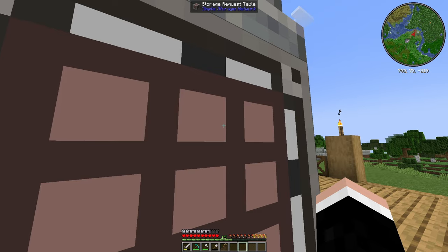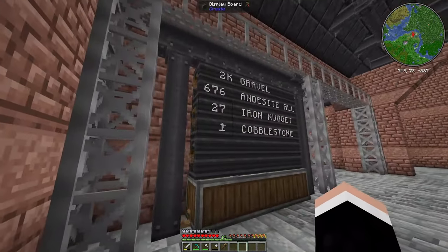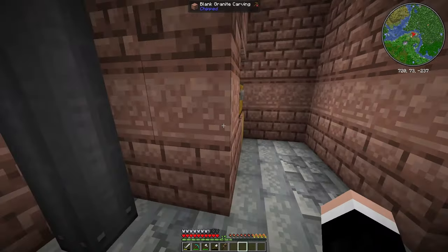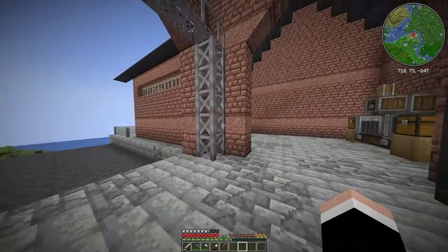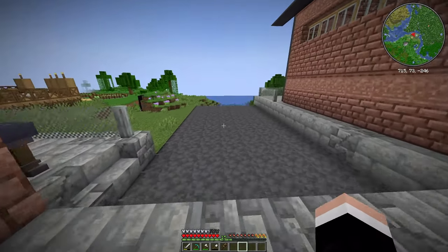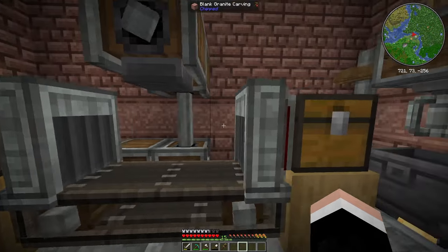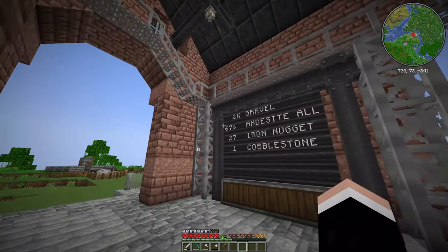I want to show you something around this storage request table — it's a building, it's finished. When you enter this massive entrance, you'll be greeted with a display board showing the contents of the chest. We have 2k gravel, 676 andesite alloys, 277 nuggets, and one cobblestone. You can see the items being transported to their designated machines, and there's a little bridge at the top as a nice touch. This is sort of a delivery bay — when a truck enters, backs up and gets items. I've moved my pressing machine and mixer right here so it doesn't use up the space, which looks pretty good.